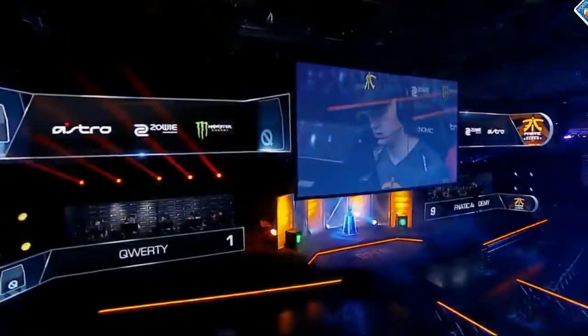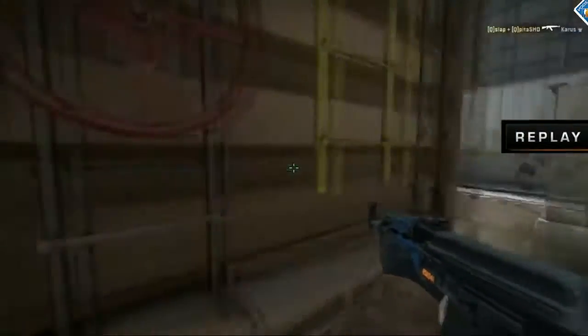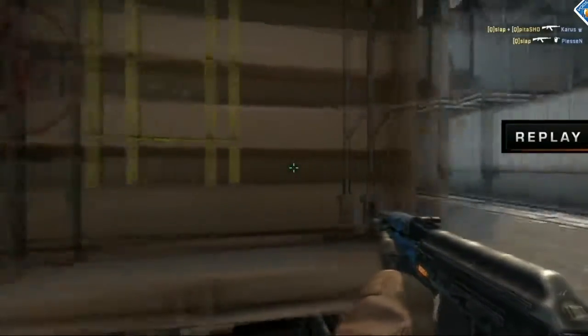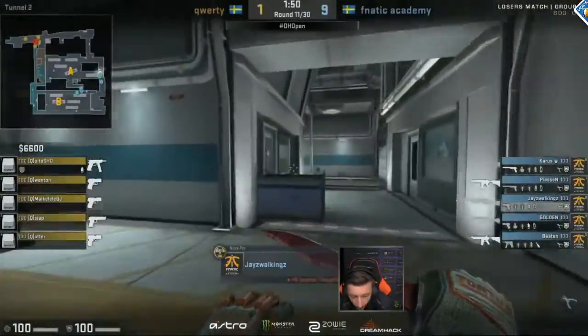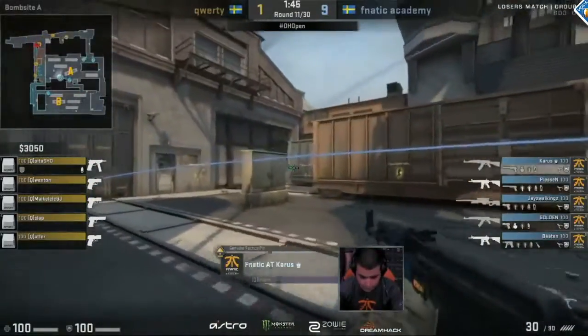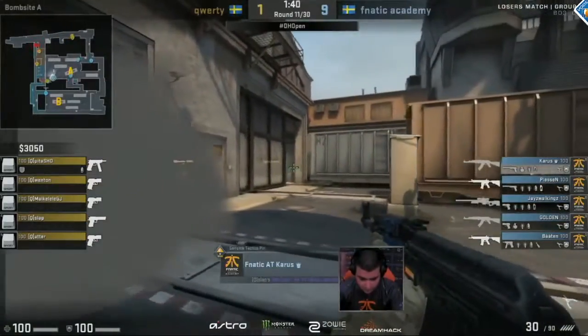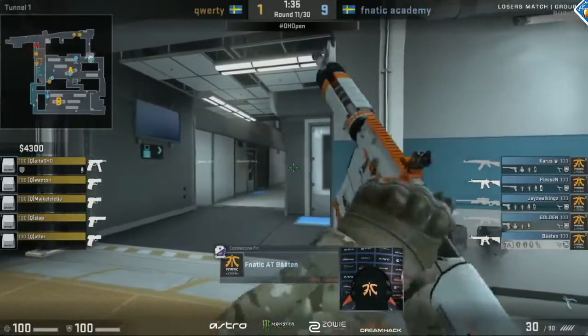Really like the thinking going on in Fnatic right now — probably the coach saying this. When QWERTY takes a timeout and does a standard play on the save round, for the buy round they probably have something special. So what's the one area they haven't gone before? That's Ivy. They put two players there, making absolutely sure that if QWERTY tries something in an area they haven't been, they can lock it down completely — and they get that first kill. Fnatic Academy 9-1, forcing QWERTY onto another eco.